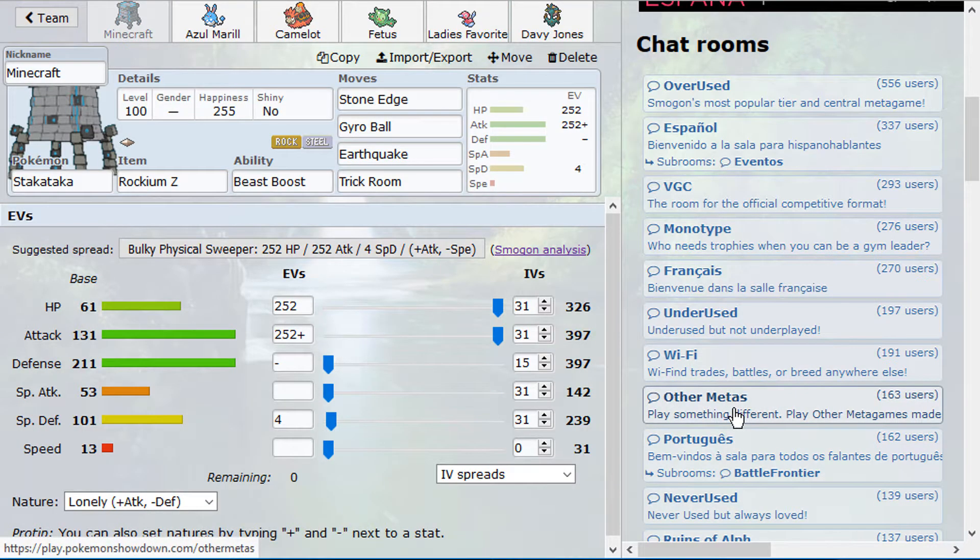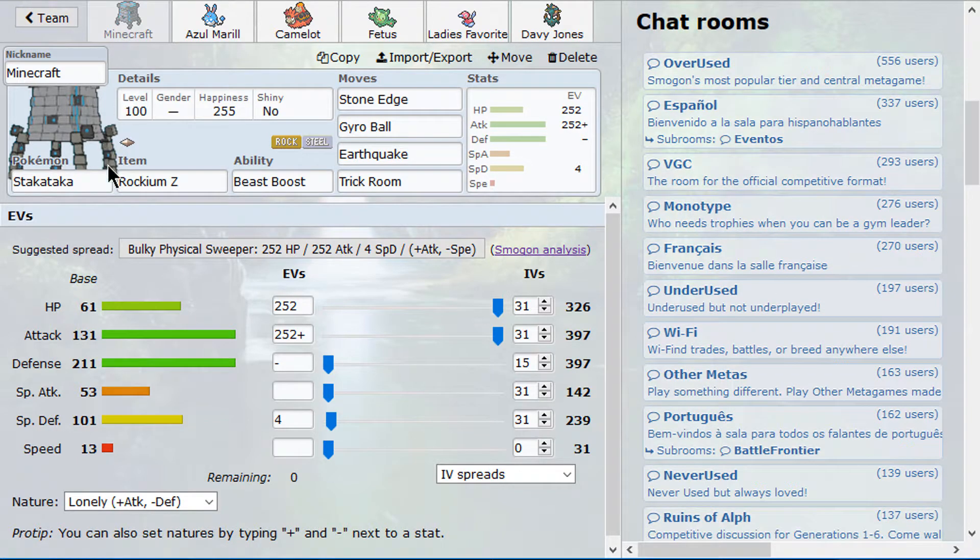It is time for another showdown live today. The team that I tried on stream recently is the Stack Attacker Mega Camelrupt Trick Room team. Last month I dropped down to UU and I made a team around it just to try it and see if it was good or not.